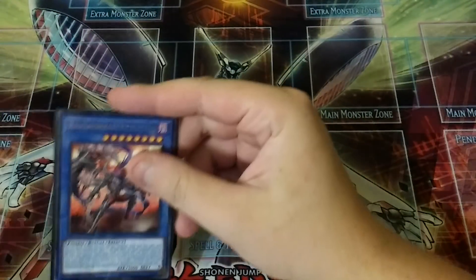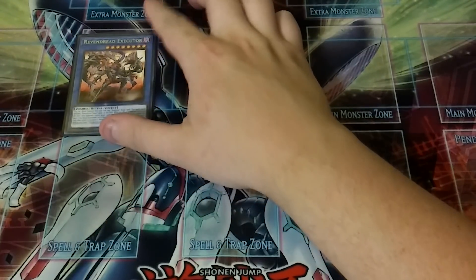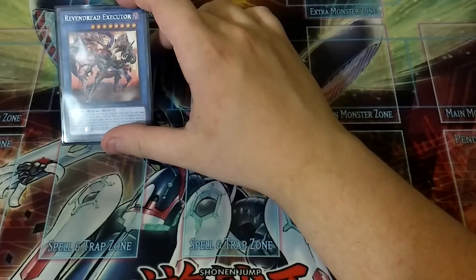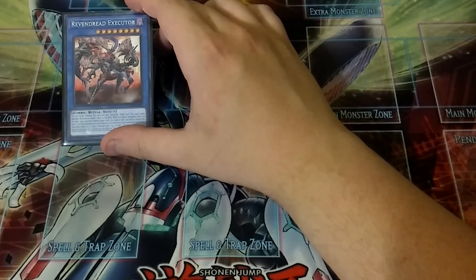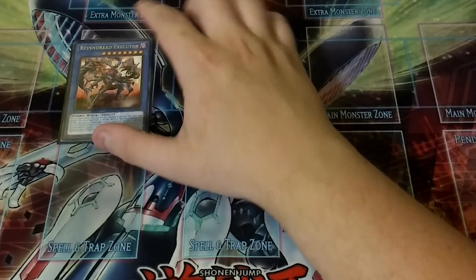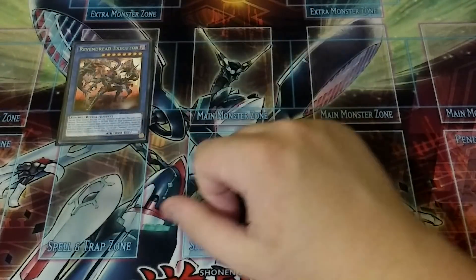First off, we're going to play one copy of the new Vendred Executor. He's kind of the boss monster, but he's only really good as a one-off. When this ritual summoned card is on the field, your opponent cannot target cards you control with card effects except this one, which is really cool. But he's just a good one-off because he takes a couple of cards to actually commit to making him.